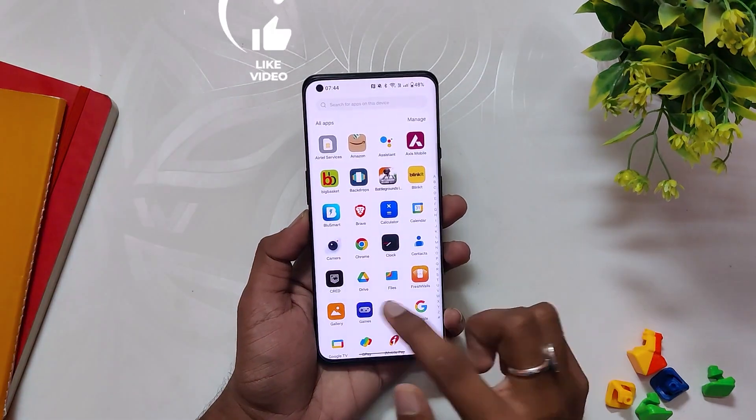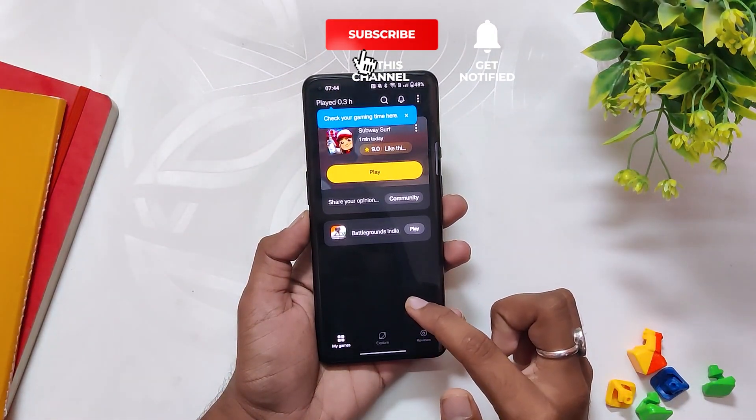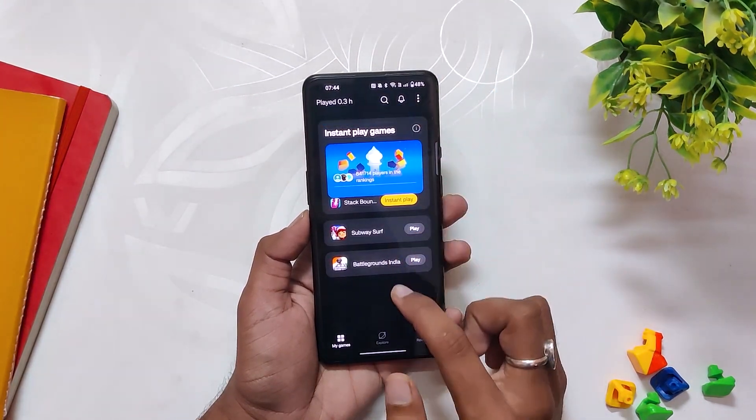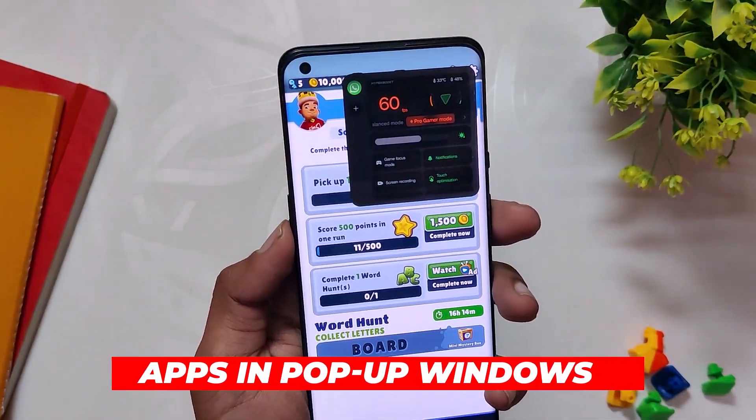When you open up any game and swipe down from the right or top left corner, you see the new UI of the gaming mode. This was already available in ColorOS 12 or ColorOS 13, but it has now been added to OxygenOS 13. You get to see a lot of options in the form of tiles here in the gaming menu.